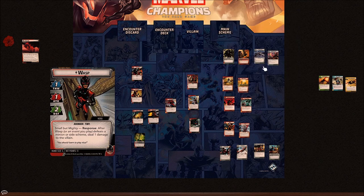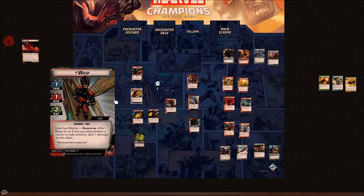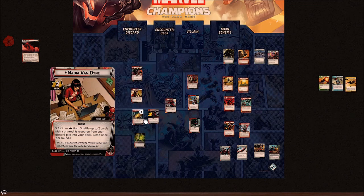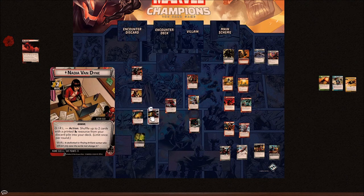We've got a Queen Carrier reprint — we finally get one, we haven't seen it since Black Widow and we really wanted a second one. It provides a resource of whatever type you want. It's mainly in here because she's able to shuffle it back into her deck in her alter ego form. Last reprint is one copy of Swarm Tactics from Ant-Man's pack — it makes sense to have it in Nadia's pack, and again it's a card she can shuffle back into the deck.